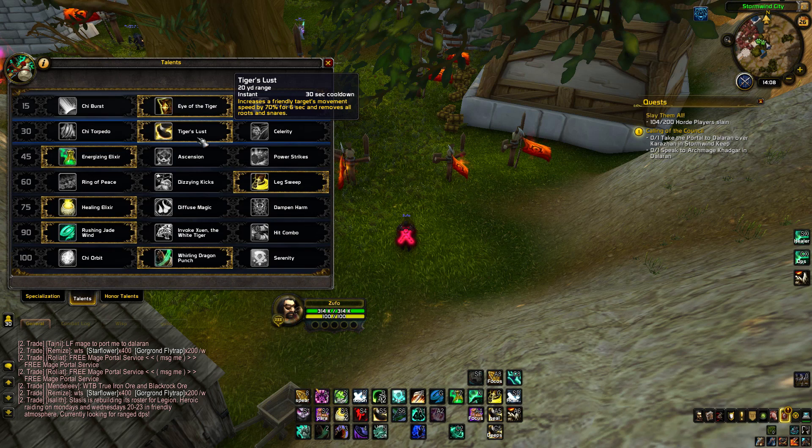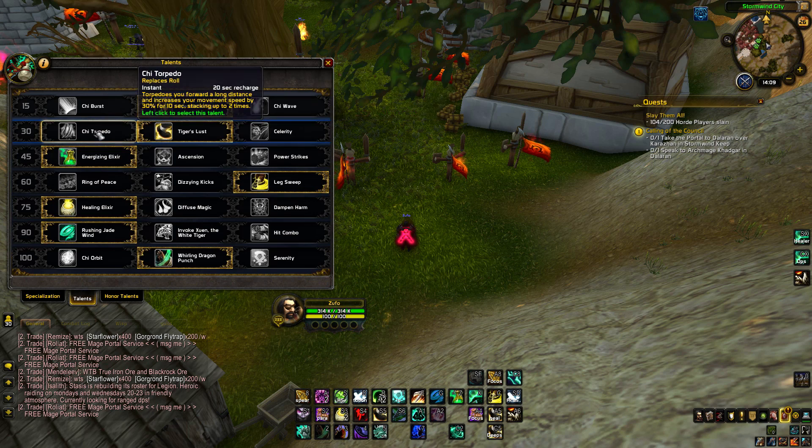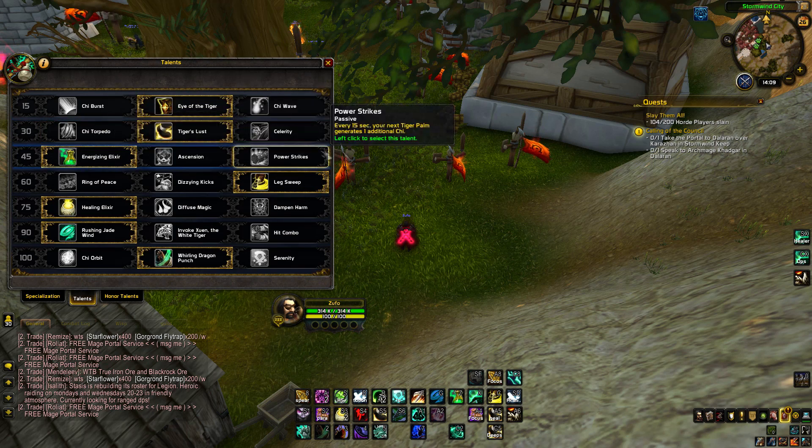At level 30, Tiger's Lust is just the best for mobility. You can give it to friends if they're stuck — for example if your healer needs to get away from a rogue, you can give them Tiger's Lust. If you're stuck by a mage or whatever, you can just use Tiger's Lust to break roots. You also have Celerity, but these aren't as good as Tiger's Lust.